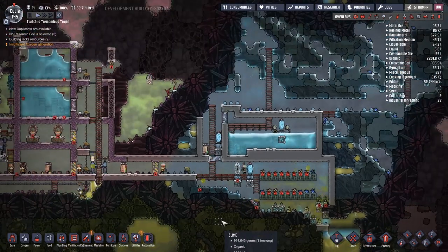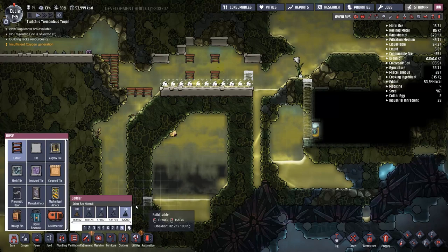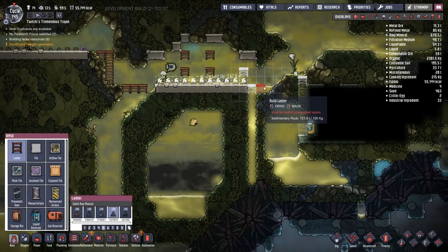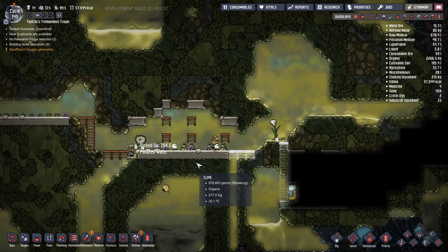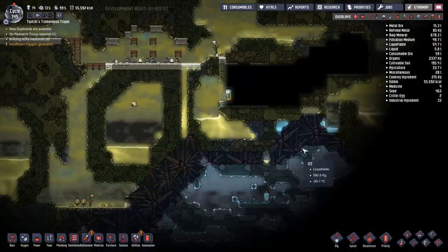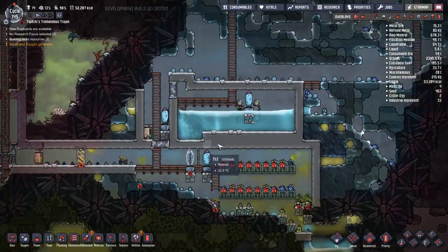We've been watching our duplicates in the background go through and clean the cold water tank out — it's a great plan, it's going to keep everything nice and tidy. One thing I quite dislike is just having a whole bunch of detritus in the bottom of my water tanks. The cold water tank is easy enough to fix, but the hot water tank — I will scald duplicates quite badly if I try and send them in there.